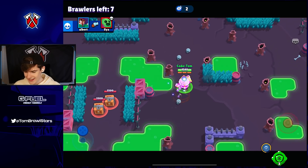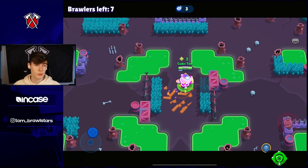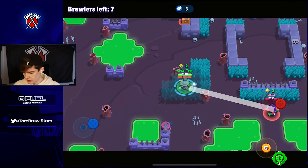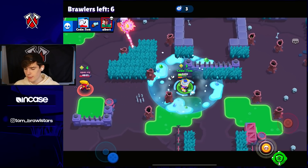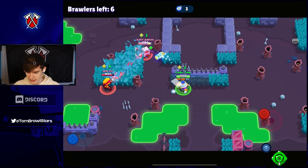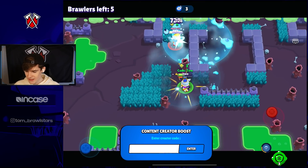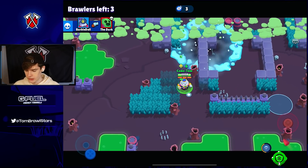We've got an energy drink here - pretty good start. Lou's best modes I think are hot zone and gem grab. That triple dribble map yesterday on brawl ball wasn't the best place to push Lou. Let's chuck our super here - yeah that stun is so so good. You can see the star power in action: when you're in your super you can freeze them, and it definitely looks a lot quicker than it did yesterday. Max is going to freeze very very quickly now because of this buff.